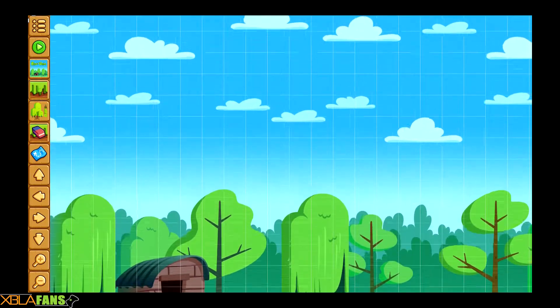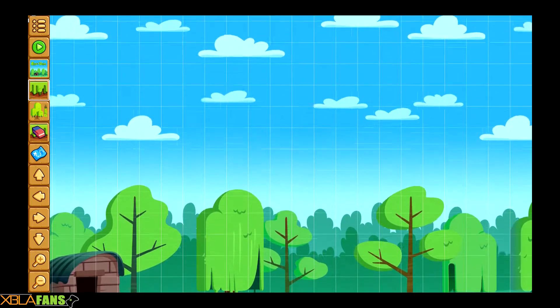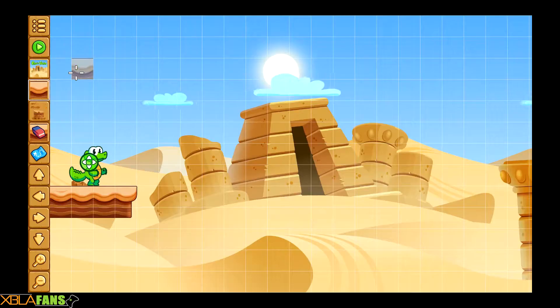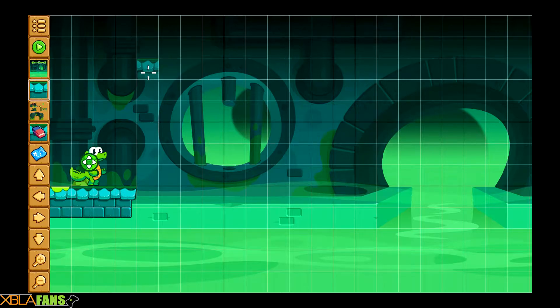So this is the sort of level creation thing here. The levels aren't terribly big — like, this was it, this is your area here. You can also pick the backgrounds and stuff like that.